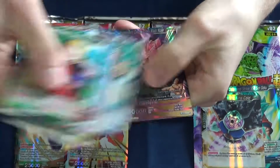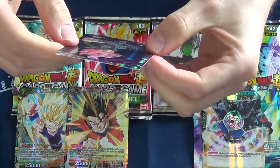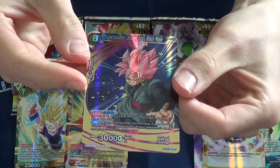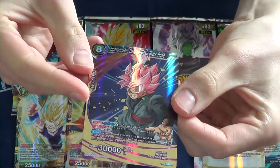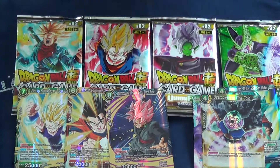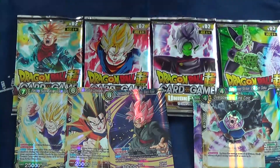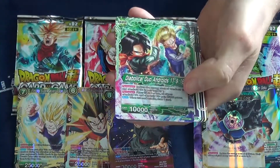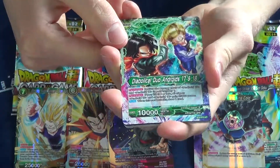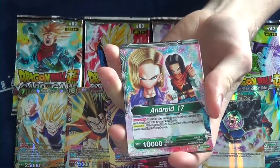Dr. Gero. This is Super Goku Black — this is called Unstoppable Despair Goku Black Rosé, which looks sick. I just love Goku Black anyway, one of my mains in Dragon Ball FighterZ. I mean look at this card — if this was a foil, a rare at least, I would totally be into it. This is amazing art. Even the back looks cool.